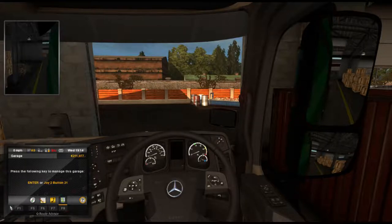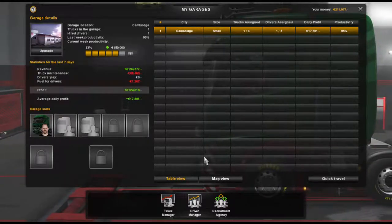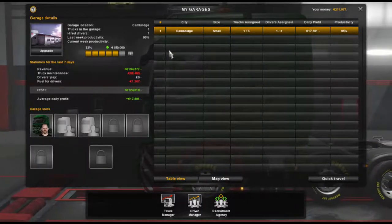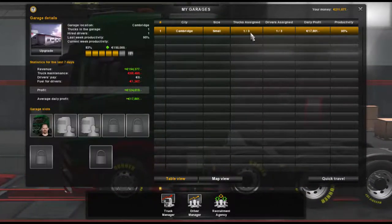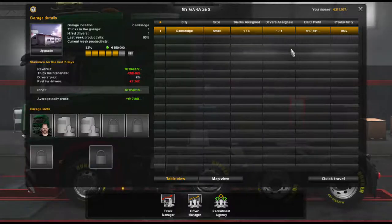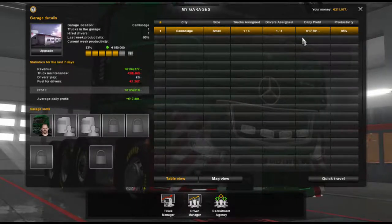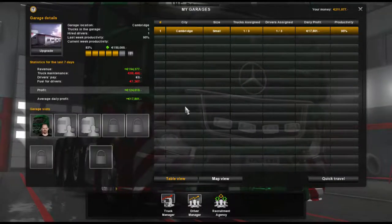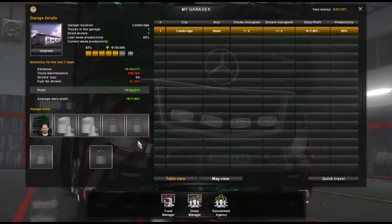So we'll turn that engine off, hit the enter key — that should let us sleep, but it's not going to let us sleep, which is typical. Not to worry. This is the actual garage view — Cambridge is classed as a small garage and we can have one to three trucks; we've got one of three trucks. We can also have up to three drivers. At the moment daily profit is at 17,801 euros.